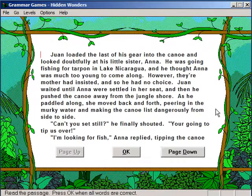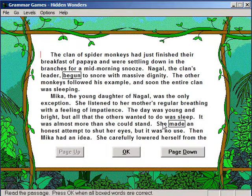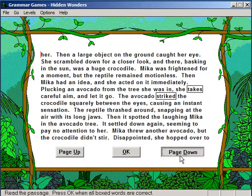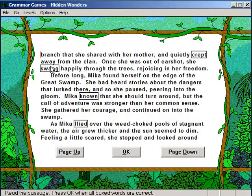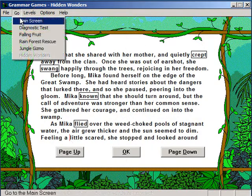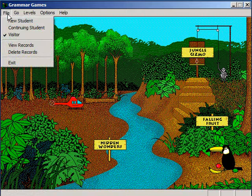And if you wanted to do a different level, say level 2, level 2 looks like they highlight the grammatical errors for you, so you get to determine whether it's actually an error or not. So I believe that's everything to Grammar Games. Thank you very much for watching this video walkthrough — I hope it was enjoyable learning about grammar and the rainforest. Thank you very much for watching.